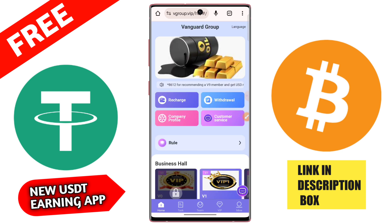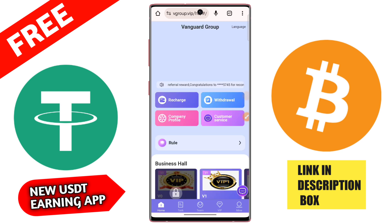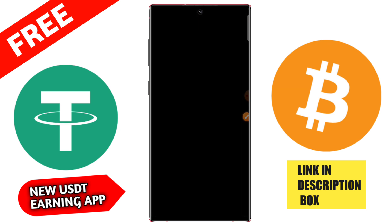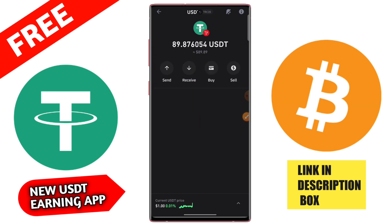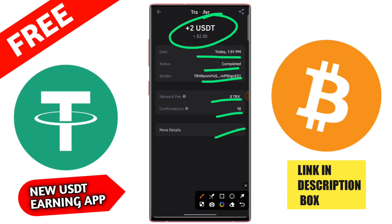Click the theme section and copy the referral link. If you share this referral link, you can earn a lot of money — if anyone joins by your link and deposits on this platform and completes daily tasks, you earn. Share this application on various social media platforms such as Instagram, Facebook, Telegram, WhatsApp groups. Then click here on the withdrawal button to withdraw your earnings.